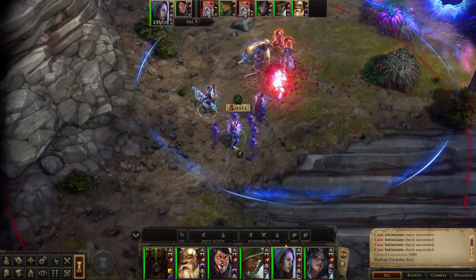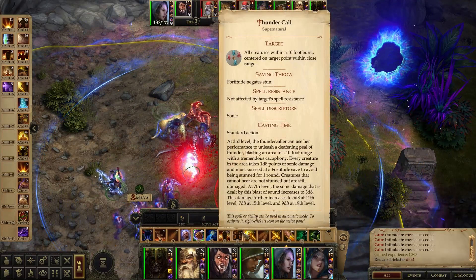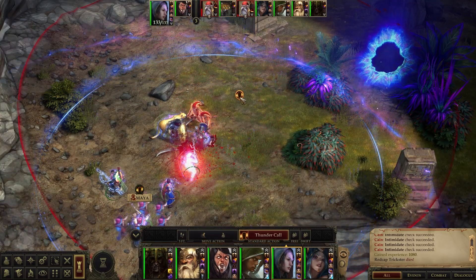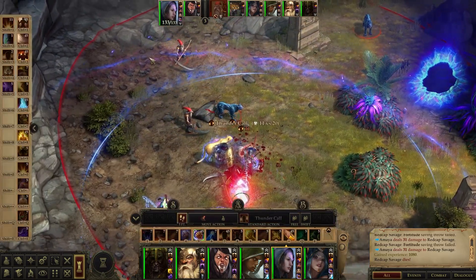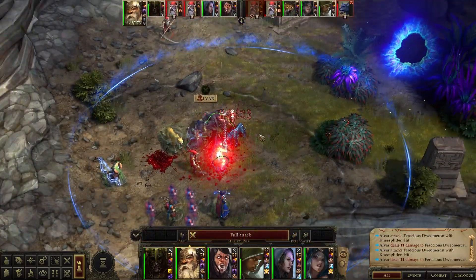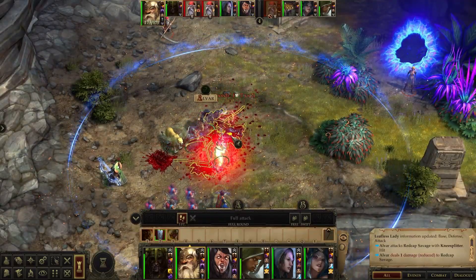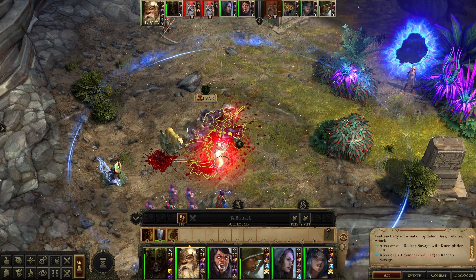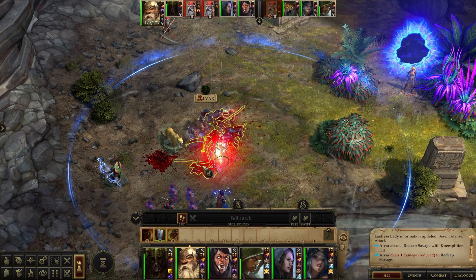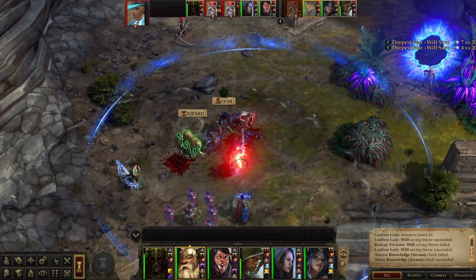We're making pretty quick work of these red caps. I'm pretty sure there's going to be more coming though — it would be abnormal for this place if there weren't. Alvar must have gotten a crit on the Dwemercat, which in turn gave Cain an Attack of Opportunity, which killed that cat and the red cap next to him. That was nice.